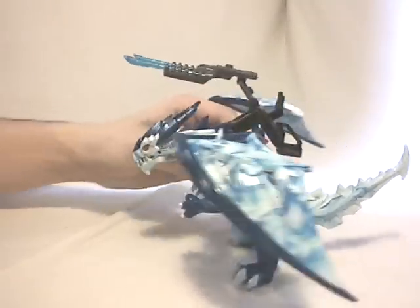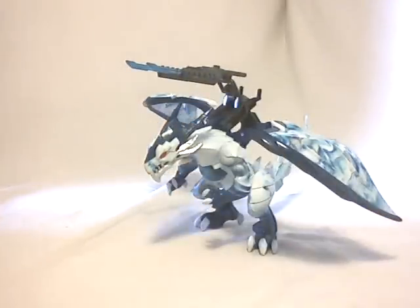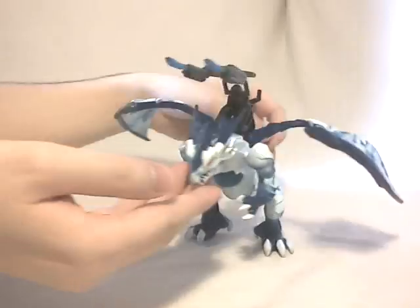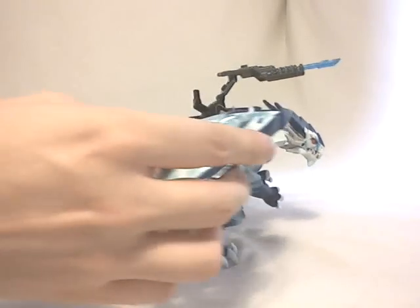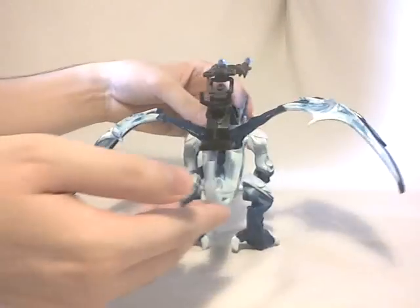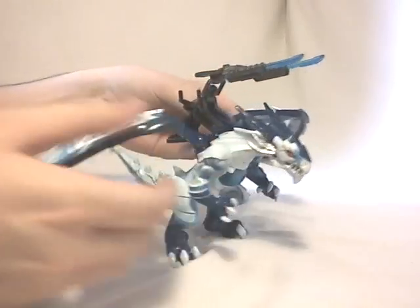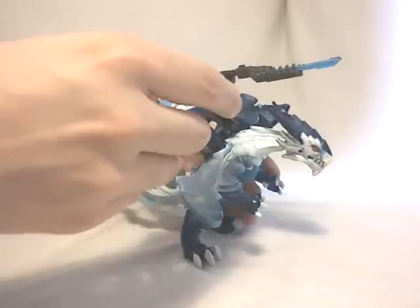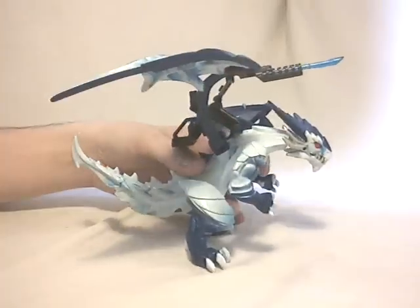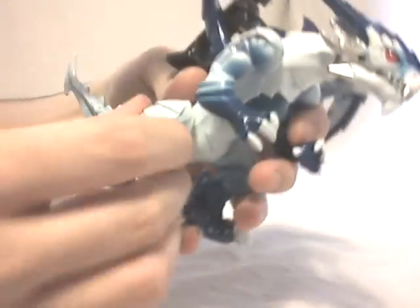Here we go. Once the dragon is finished now, I am just going to do a turn-around of the model. Then I will talk about the articulations, and then it will be the sum-up of this review. In terms of articulations, like I said, you now have ball joints for the different limbs, which works quite well.